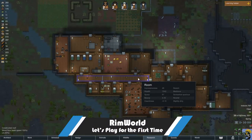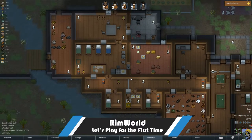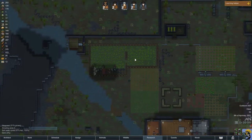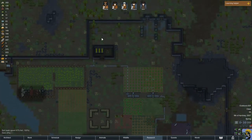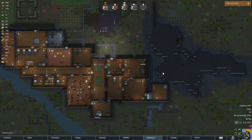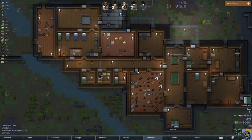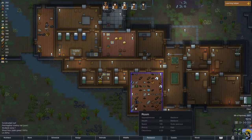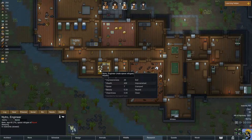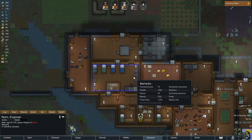Hello, everyone. How's it going? Dr. Incompetent here, and let's play some Rimworld, shall we? Here we are - here's our base. We're getting a nice wall fortification, working on moving the body of our only dead colonist into a beautiful sarcophagus. We're trying to make 20 cowboy hats for our first quest, and also working on converting our prisoner Nitro to the cause.